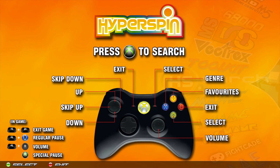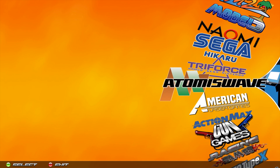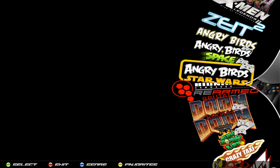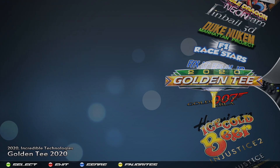First and foremost, we're going to go over to the PC games wheel — that is where you're going to find the game. That would be Windows games, Microsoft Windows. Scroll down to Golden Tee 2020 and we're going to start it up.